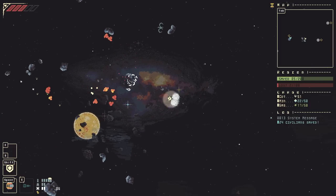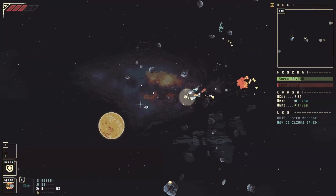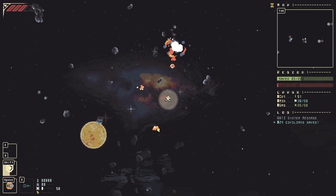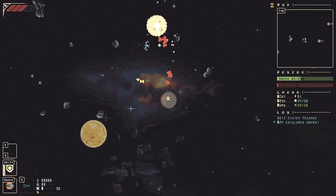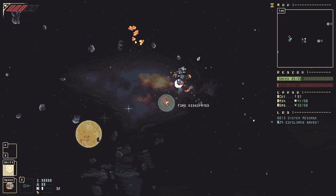Oh, I guess our own flames don't hurt us — actually, they do hurt us, never mind. Our health is in the top left-hand corner of the screen. Repairs and healing are fairly rare in this game, so be careful about the hits you take. They will get you into trouble long term.